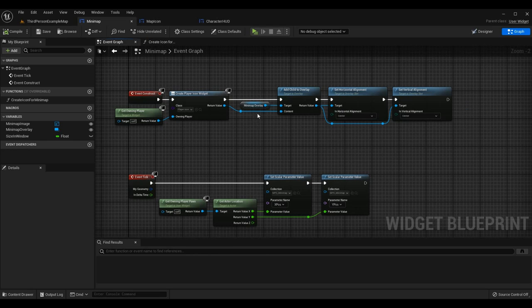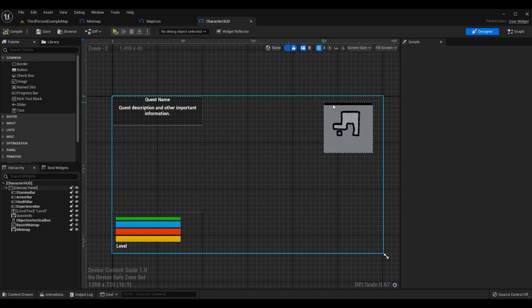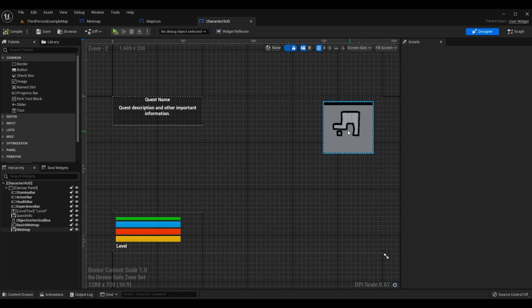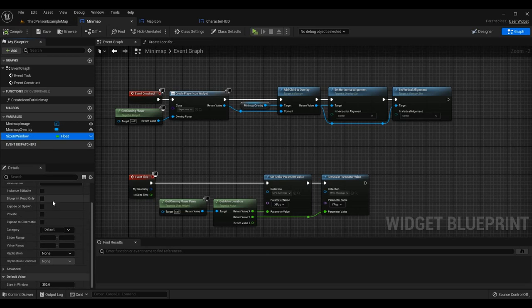There's one other thing we need to do: add a variable to keep track of the size this widget occupies on the HUD. We need to know how big the widget actually is to correctly calculate where each icon should be displayed — if the sizes are wrong, the mini-map data won't line up with the real world. Add a float variable, call it 'size in window', and set the default value to 350.